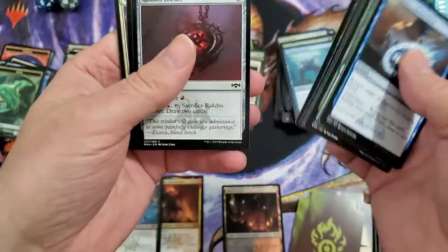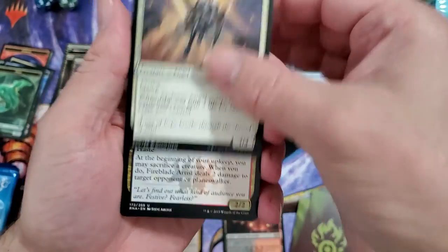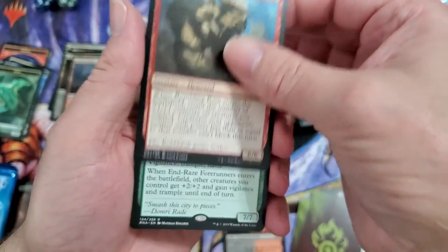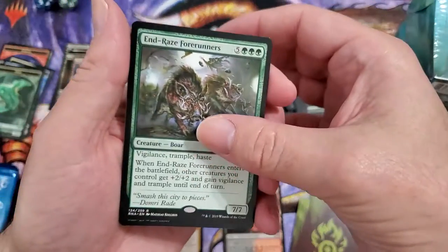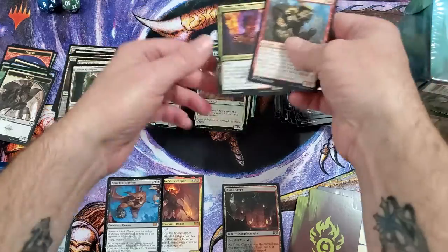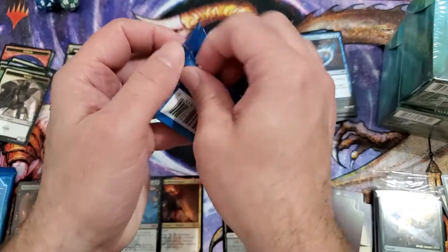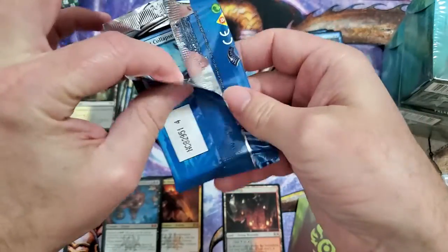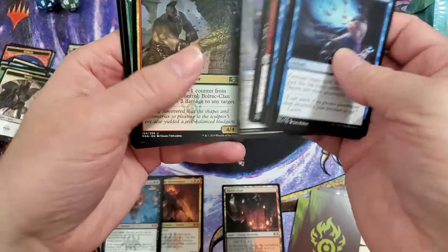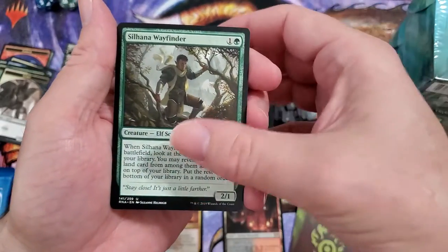So definitely looking forward to some downtime while the kids are with their other parents — we get to chill a little. Archway Angel, Fireblade Artist, Rumbling Ruin, and End-Raze Forerunners. It kind of feels like I'm not getting all my uncommons — I guess that's what happens when you skip all the commons. I do love all the lockets. Bolrak Clan Crusher, Wayfinder, Scrabbling Claws, Simic Ascendancy, Simic Guildgate.